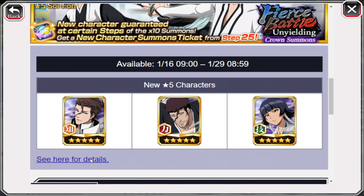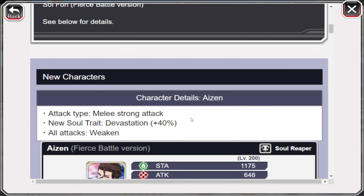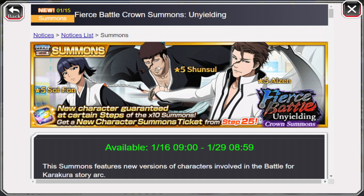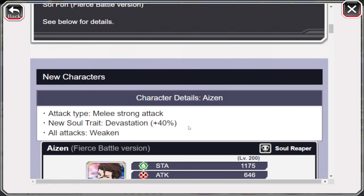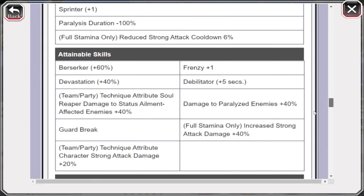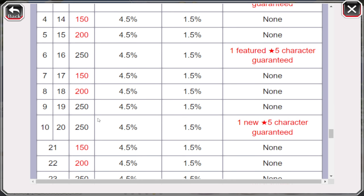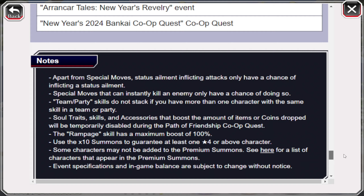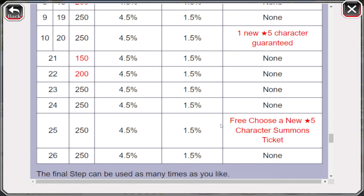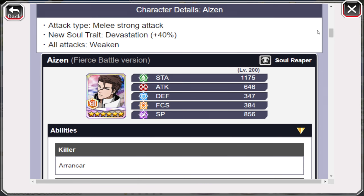These are actually good units — maybe not the units you need or want, but Aizen and Soi Fon are both really useful in guild quest. Aizen is overall a PvP unit. Neither one is a farmer. You have the usual crown step format: step 3 is a 5-pull, step 6 is a 5-pull, and at step 10 you're guaranteed one of the three units. You can also choose the unit you wanted at step 25.